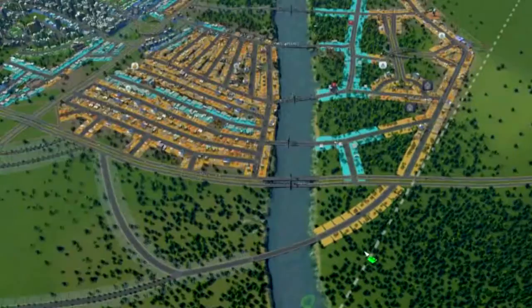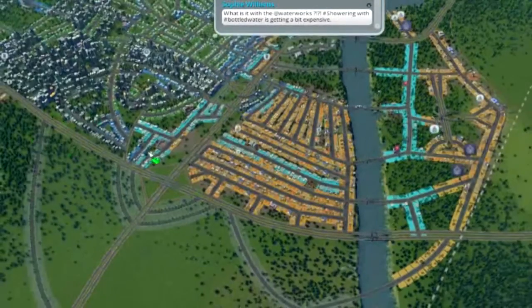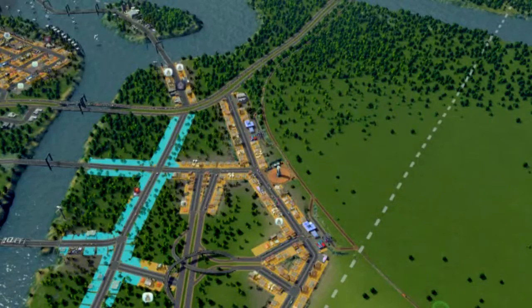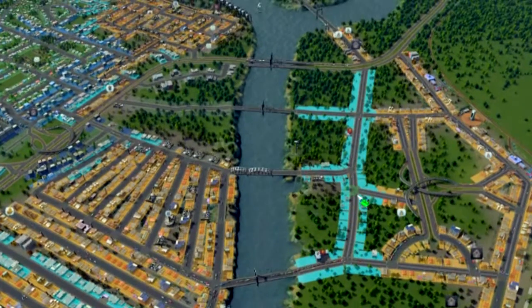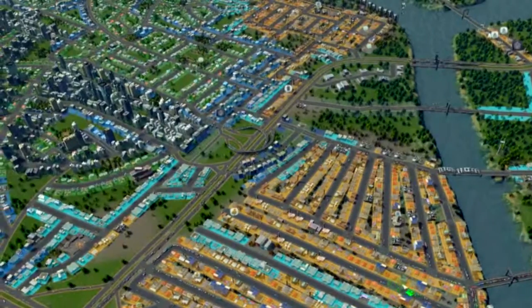I'll give you a quick rundown of the strategies and what I'm doing. Basically, we've got industry running all along the backside, away from the residents over here. We've also got a couple of train cargo stations so we can ship stuff in and out of the city. Some offices back onto this bit here because the educational zone connects on — the higher educated people go into offices and the lower educated into industry.